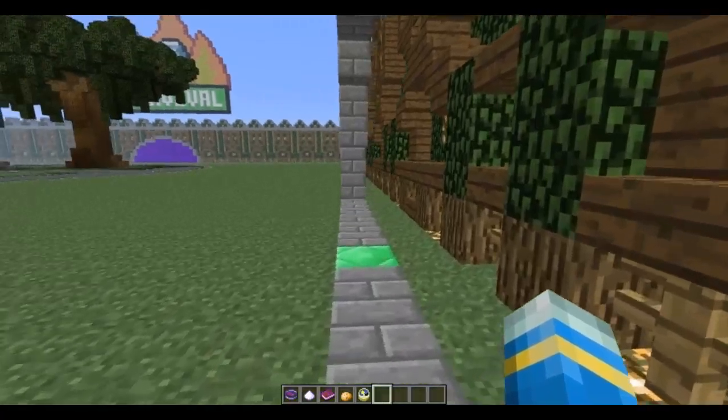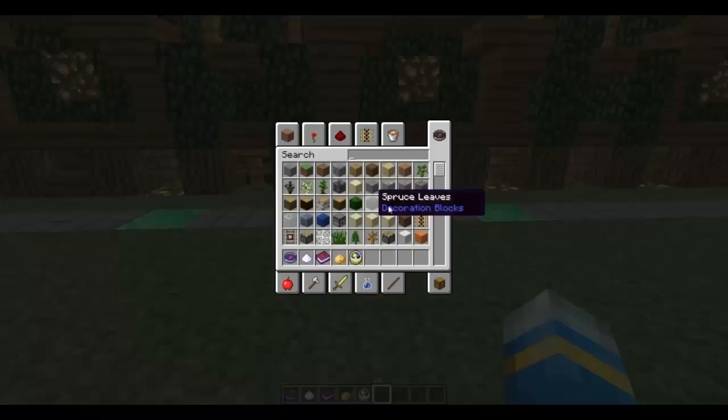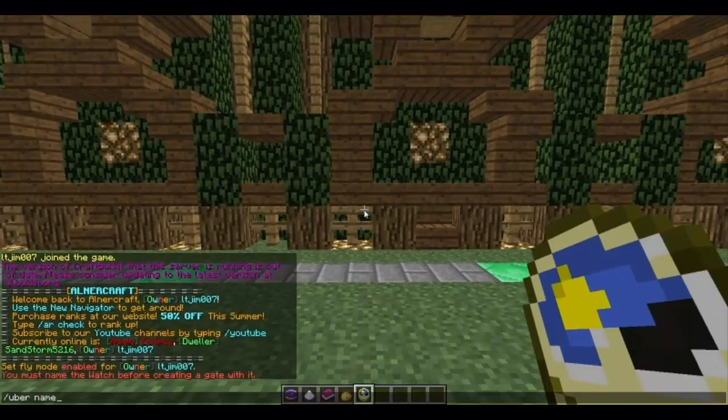So with these two blocks, it knows this way and this way, so it knows it's going the right way. You are going to want to name your watch using an anvil — it costs about four experience — but I am going to do it this way because it's easier.